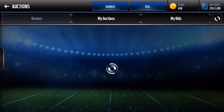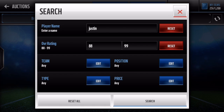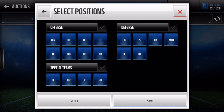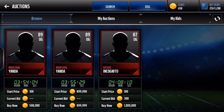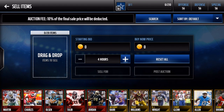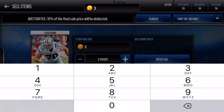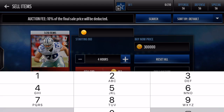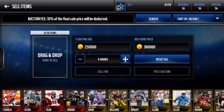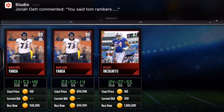Let's go ahead and look up how much that offensive guard goes for. Position OG - how much was he going for? Let's go ahead and put him up for like 300-500k. That is a nice pull guys. I would suggest you sell all your elites right now because they'll be going for so much money.